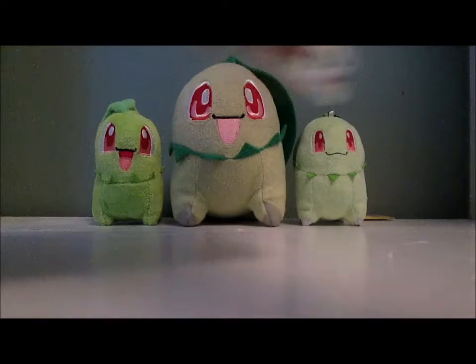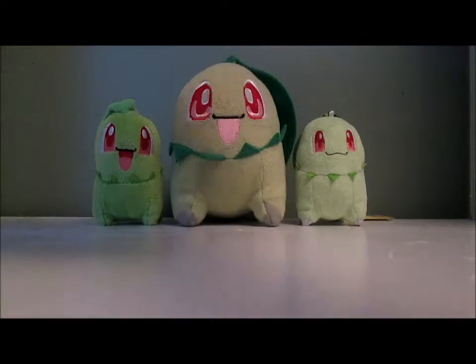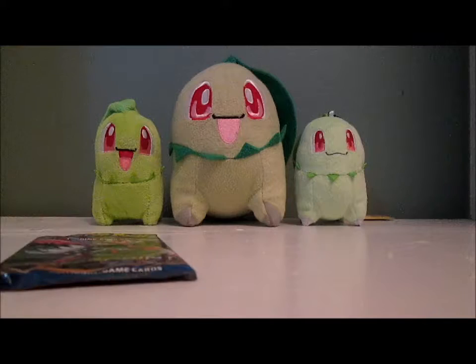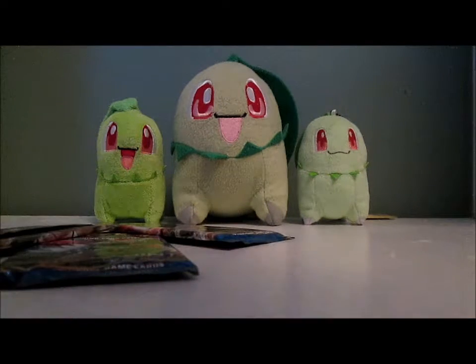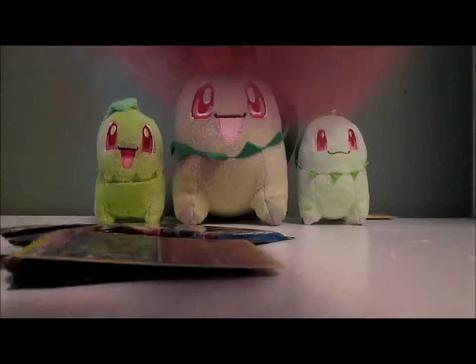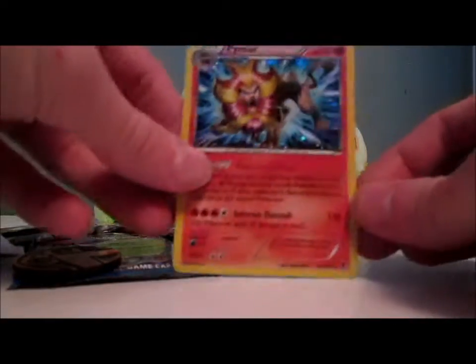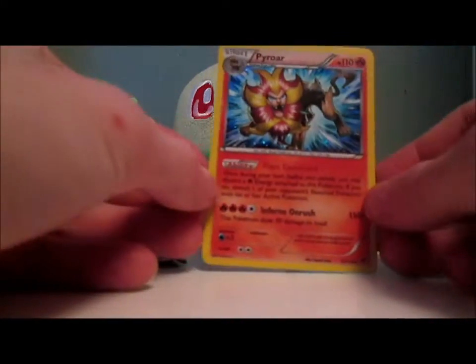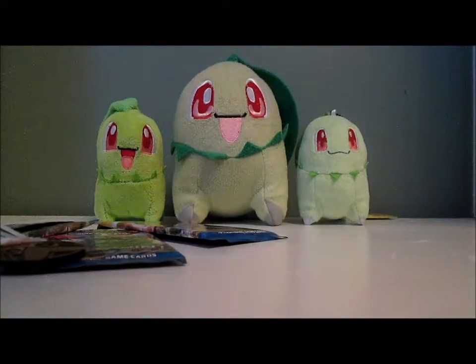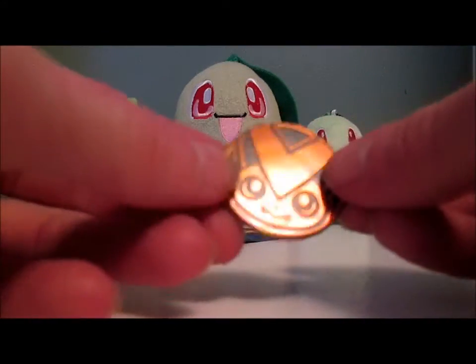We're going to open up the Pyroar one first. This is the first thing I ever bought at Breakpoint. I like how they went back to the old Blister Pack format. This one comes with a coin and the Pyroar promo card - that's Flashfire, I believe. I already have this promo card, but whatever. Here's the promo card - pretty cool. And a Victini coin. Don't have this coin, so that's pretty cool.